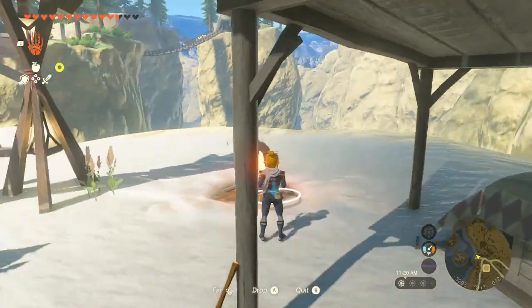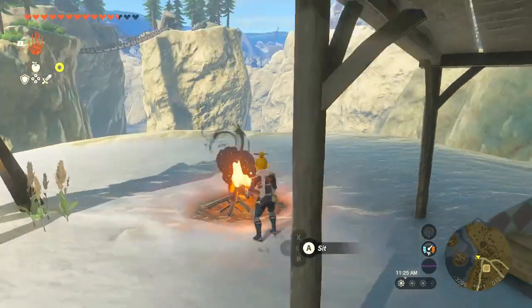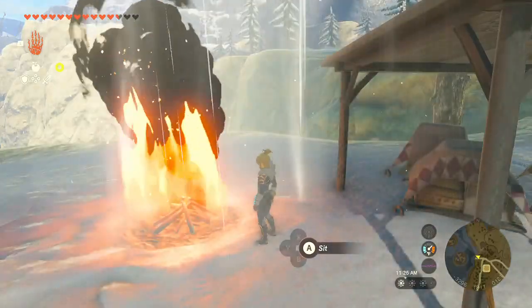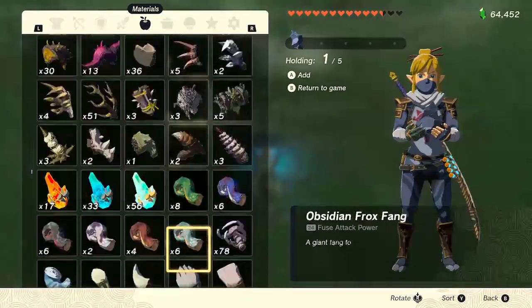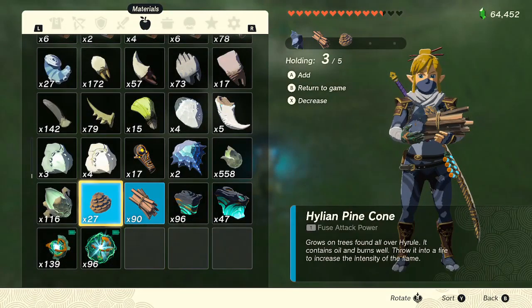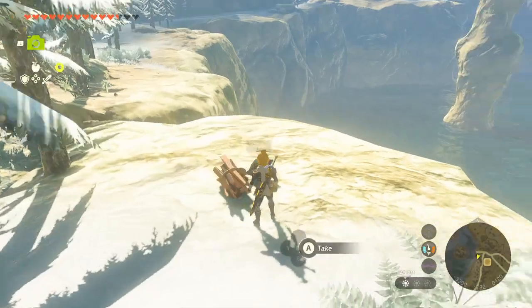It is well known that you can create an updraft in Tears of the Kingdom — like Revali's Gale from Breath of the Wild — by throwing a pinecone or various other flammable items into a fire. But you have to spend a lot of time scrolling through the menu, and the result is unreliable. So that's what we're fixing today.